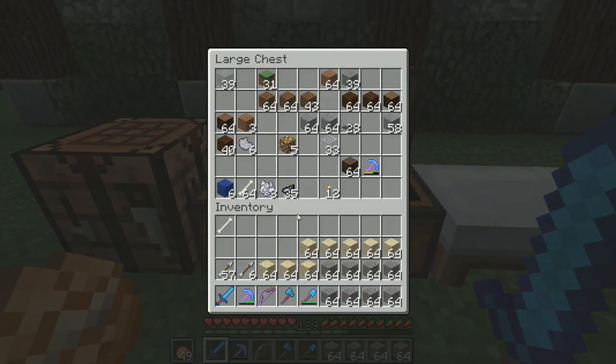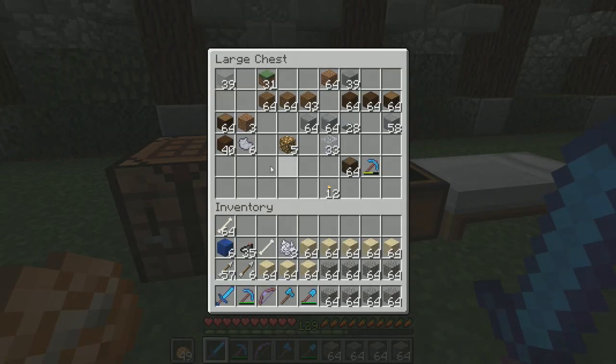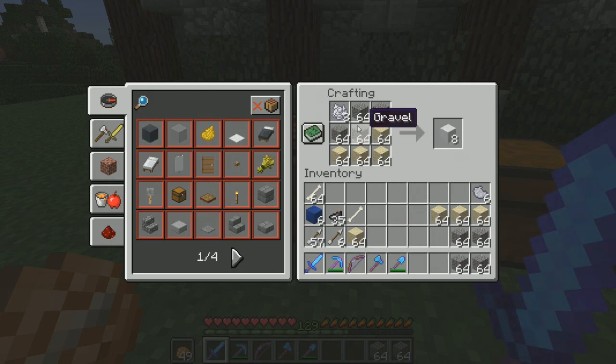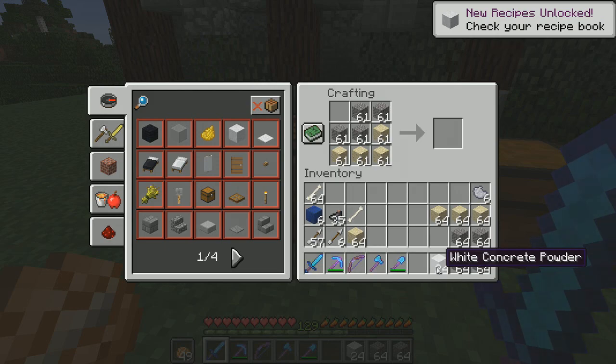And this is going to be the first time I've ever made these blocks — I needed light gray. So let me make sure I do this right. It's four gravel and four sand, and then a block of white dye, and it gives us concrete powder. So go ahead and get 24 blocks of that, and let's get some of these blocks as well.